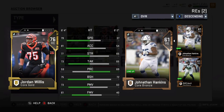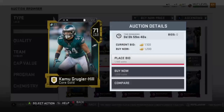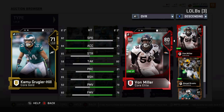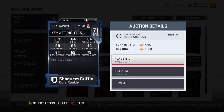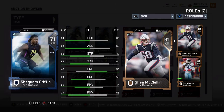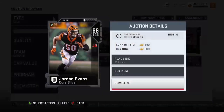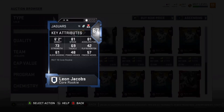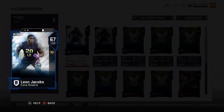For linebackers, Kamu Grugier-Hill is basically just a special teamer, but he's 82 speed — perfect for a user middle linebacker or you can let him roam. He's definitely got elite speed. Shaquem Griffin is expensive since everybody wants him — he's got the highest speed of any linebacker in the game, 84 speed. Jordan Evans from the Bengals — they have a lot of sleeper speed guys. Leon Jacobs is another rookie at 67 overall but with really good speed.